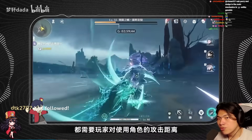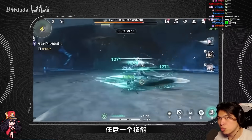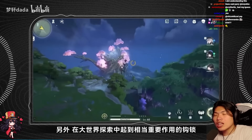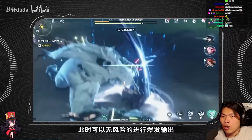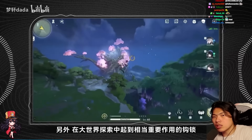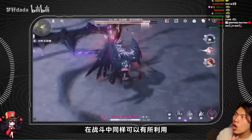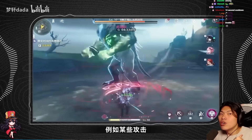Once you master them, posture bar damage will be dealt, breaking the enemy's attack patterns. It is very important to master Wuthering Waves' parry system. You won't get the hang of it on day one, but know that it's going to be super important. Do not forsake the parry system. Aside from parrying, there are also many overworld exploration mechanics that allow you to traverse Wuthering Waves' open world very effortlessly.